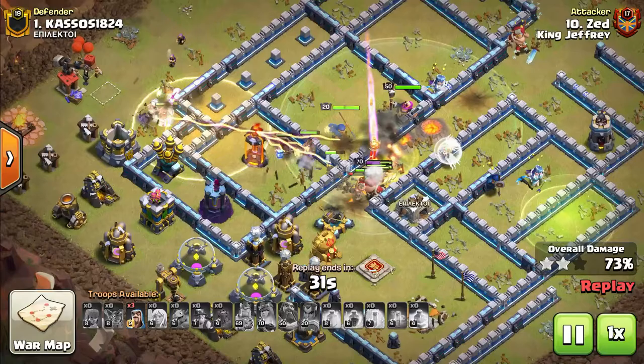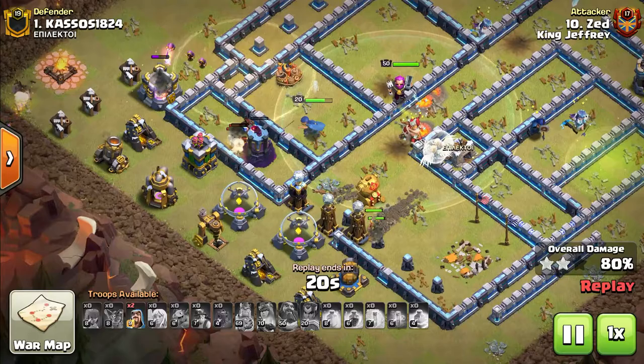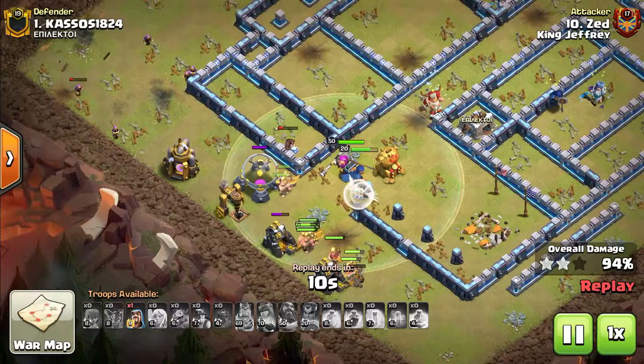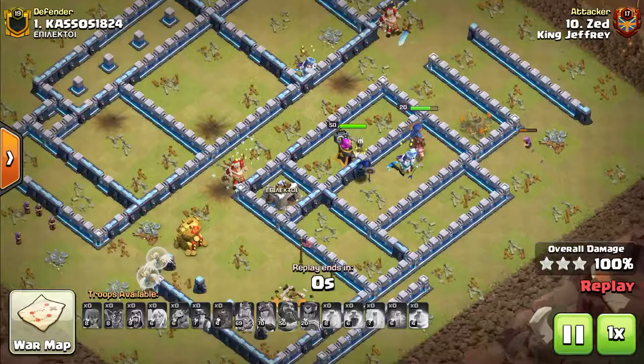He's really pushing through this base just fine. All the spells have been used — three Wizards left to clean up, but he's going to get through this. Queen Charge Miner has definitely been in the meta as of the Town Hall 13 update, especially with the level 7 Miner introduction. The Royal Champion comes in behind the Miners, and that's going to be a triple for Zed. Brilliant stuff here by Zed getting it done at Town Hall 13.